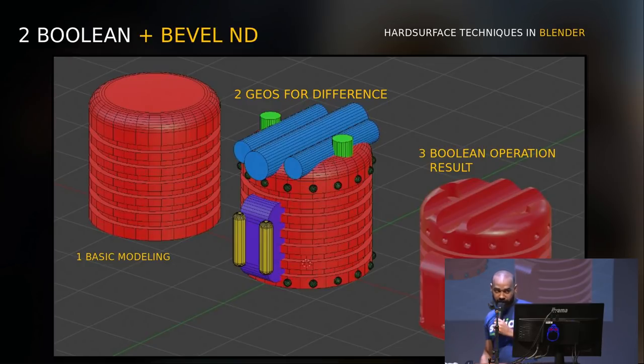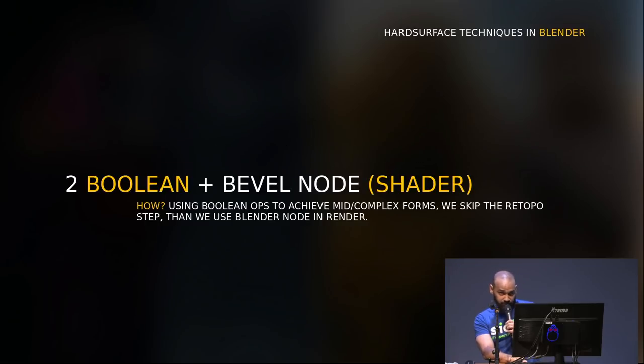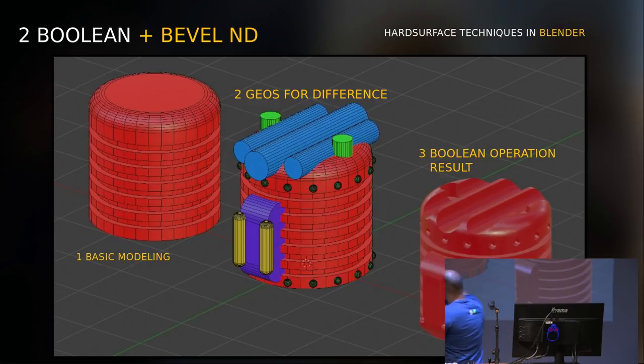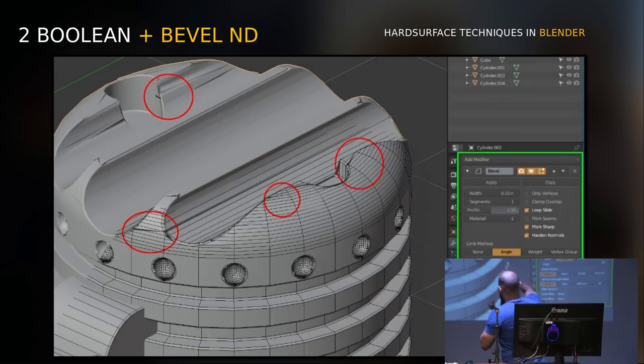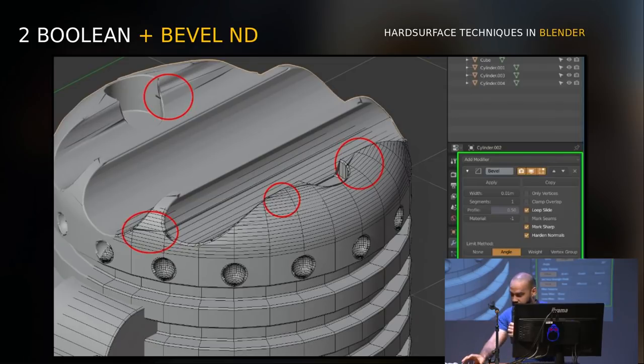The second technique I use a lot as well. It looks like the first one, but it's different because you can skip the retopology step — you go directly to the bevel node. The process is similar: you do the basic modeling, create the geometries imagining the result you want, but in the end you don't need to do retopology. Some artists think they can just use a bevel modifier, but it won't work because the topology is so messed up that bevel can't function.